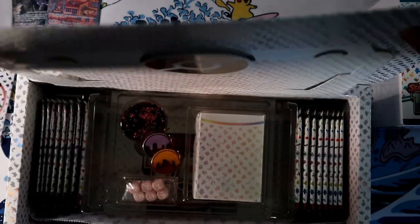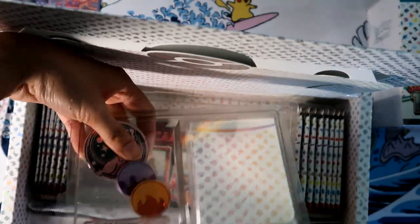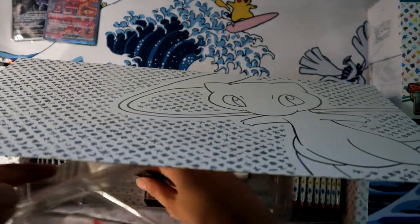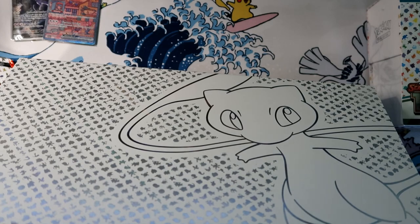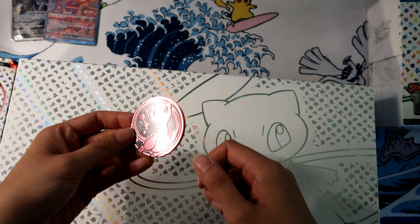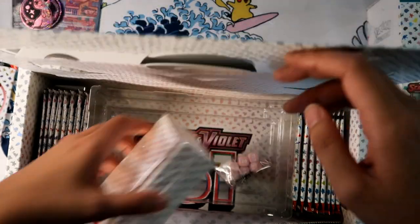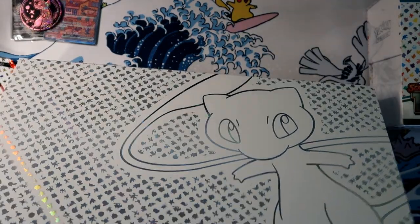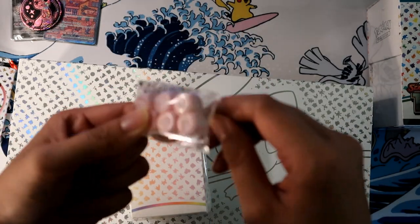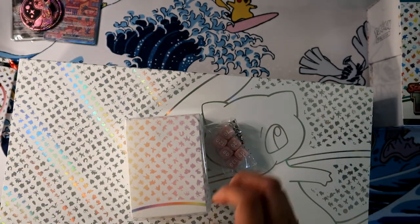So here we go — the three different promos. We will pull out the Japanese one to compare later. I can't believe I managed to pull these out without damaging too much. Alright, here's the rest of the contents. We got coins, damage counters, and these cute dice — oh, this is a good dice set. I love it! This coin is great too — look at that. It's a nice coin. We don't really use coins much in modern Pokémon though.